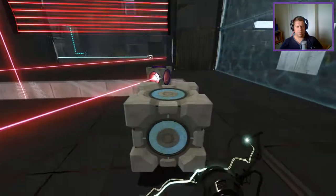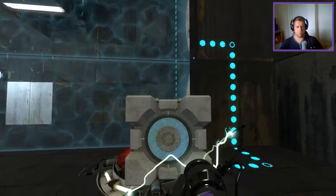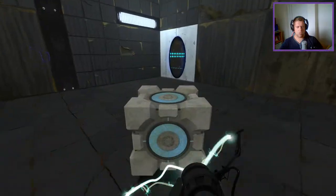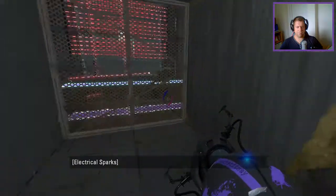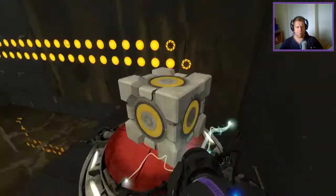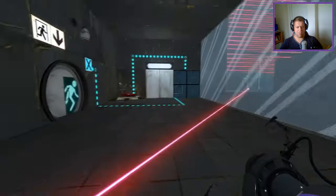So that one's got to stay for now. So I can take this, then I can go and get the light bridge. I was wondering if I couldn't get back, but I can — I can just walk back across here like that. So that cube is now locked off, for lack of a better description.